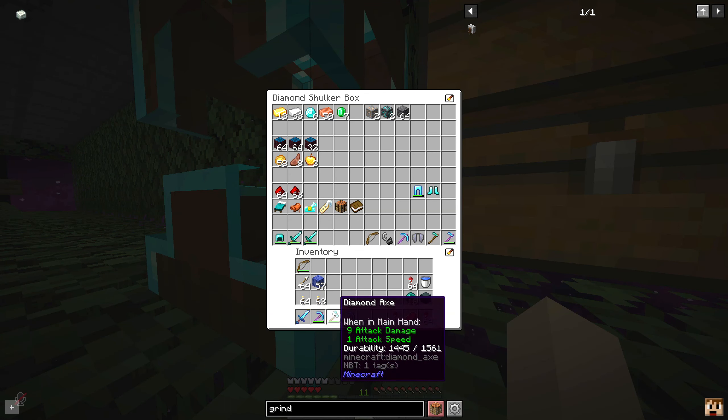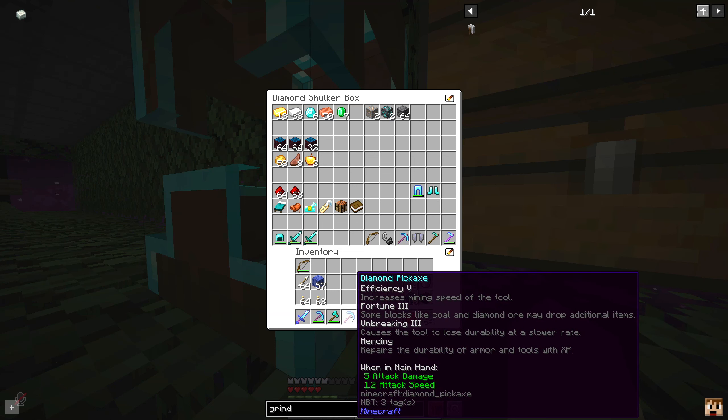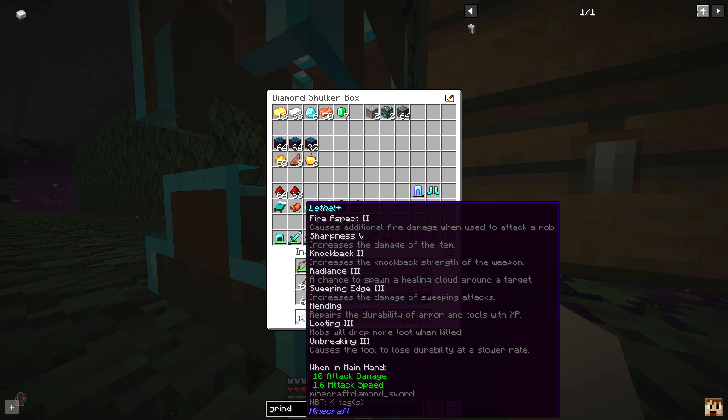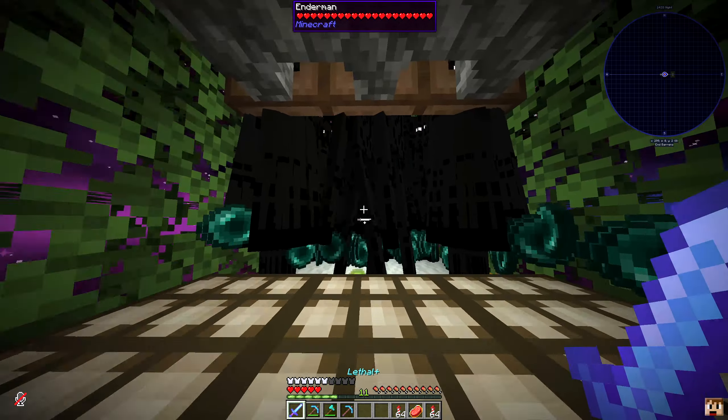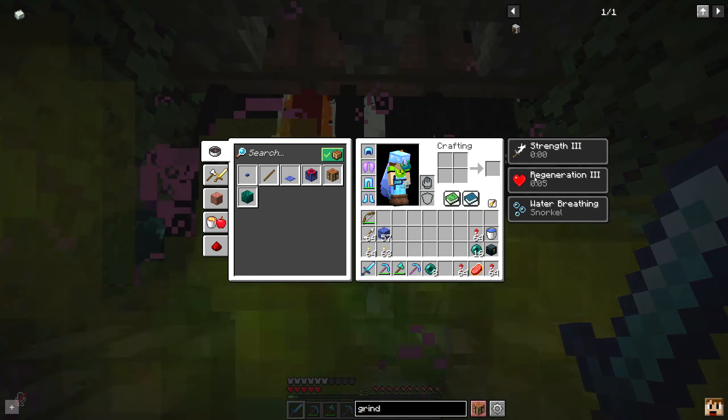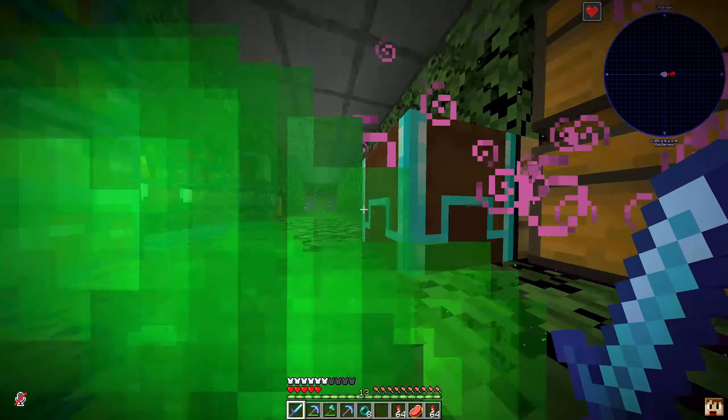We've got a good bit of stuff here. We definitely need to go get some more mending books, but we have an extra pick with Fortune 3, also made one with Efficiency 5 and Mending, then we've got a Silk Touch pick as well with Efficiency 5. We made a really good sword - it's got Fire Aspect 2, Sharpness 5, Knockback 2, Radiance 3 which says 'a chance to spawn a healing cloud around a target,' Sweeping Edge 3, Mending, and Looting 3.